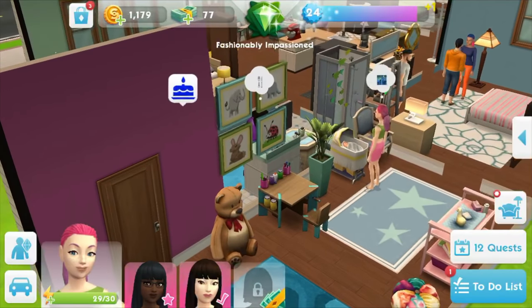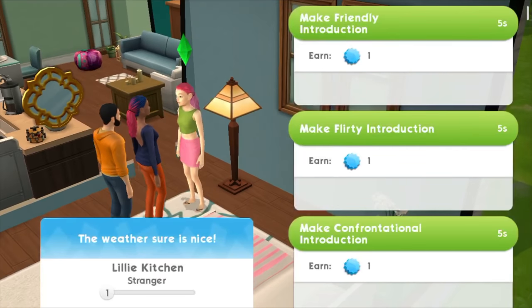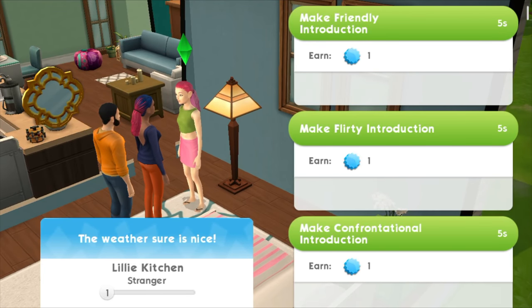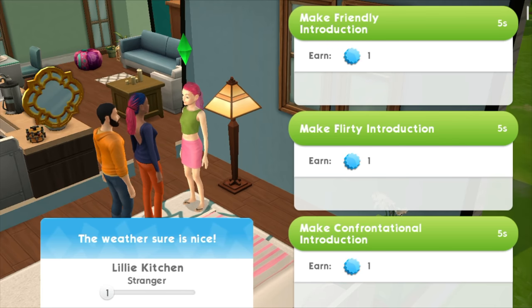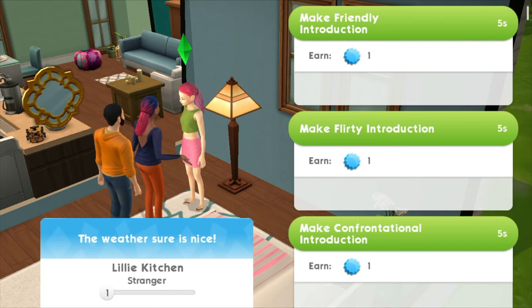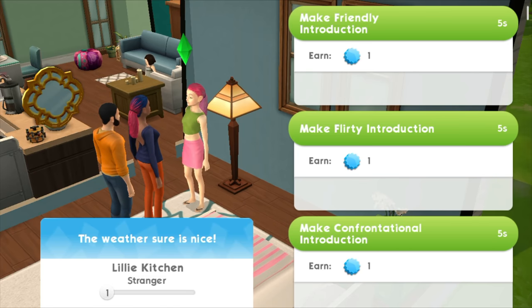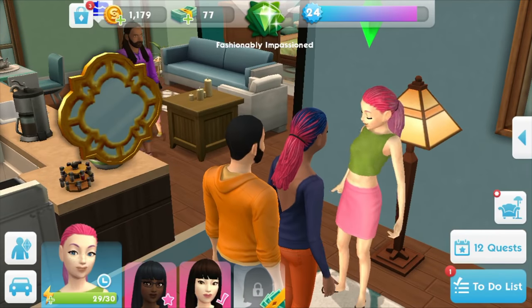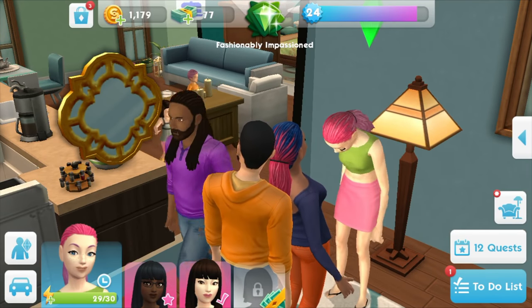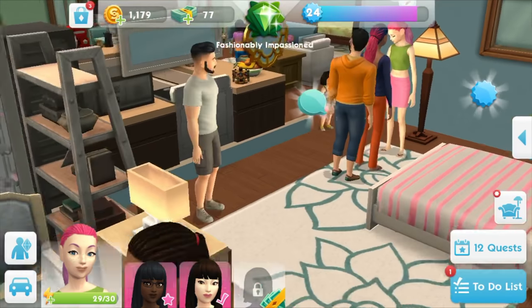As you can see this is the house, and this is one of my daughters actually. It's kind of a strange game because this is her daughter — look at the hair. But then after the daughter grew up a bit and changed from a child into an adult, I can make an introduction again. I can even make a flirty introduction, which I'm not going to do because this is my daughter. I'll make a friendly introduction, but it's kind of strange that you'd have to make an introduction.